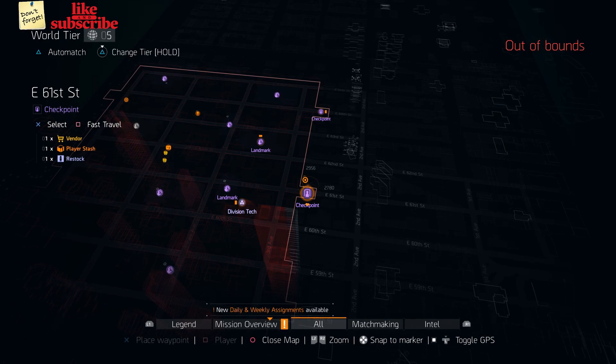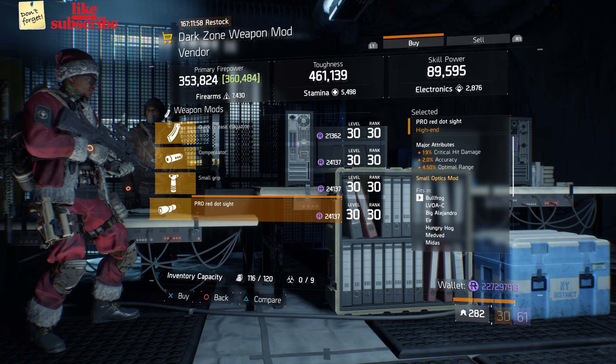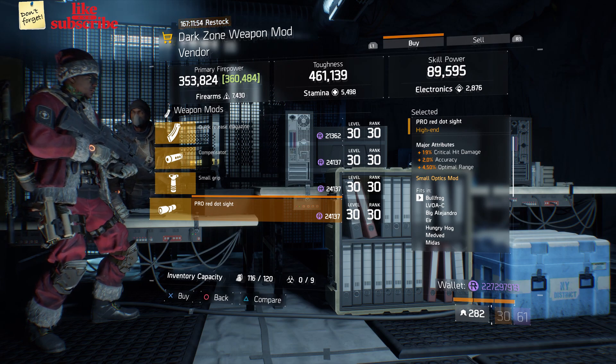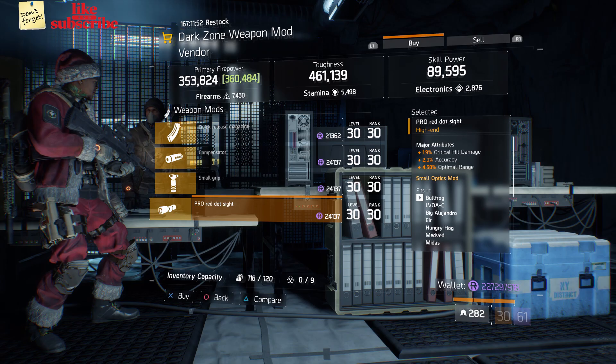For our next gear items, you want to head over to East 61st Street Checkpoint. Here the Dark Zone Weapon Mod Vendor has a Pro Red Dot Sight with 19% Critical Damage, 2% Accuracy, and 4.50% Optimal Range.